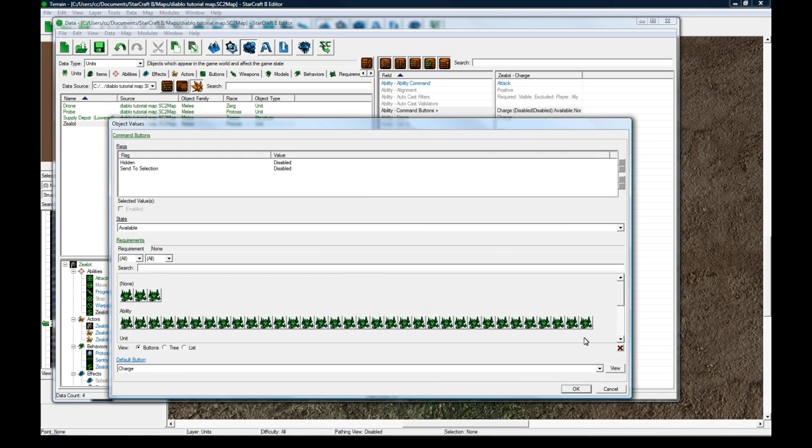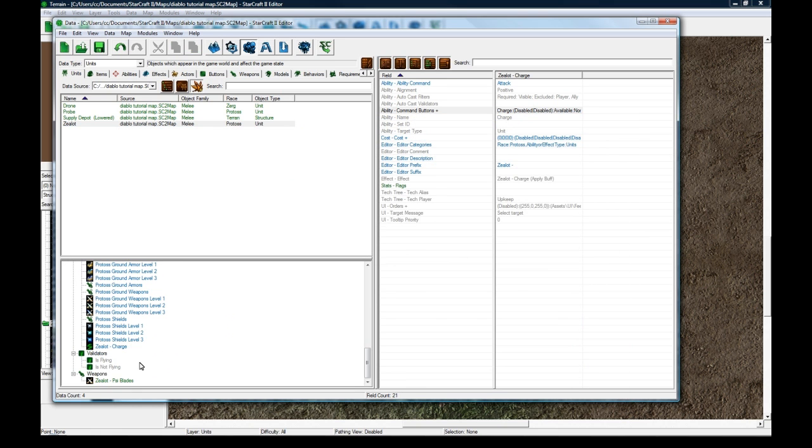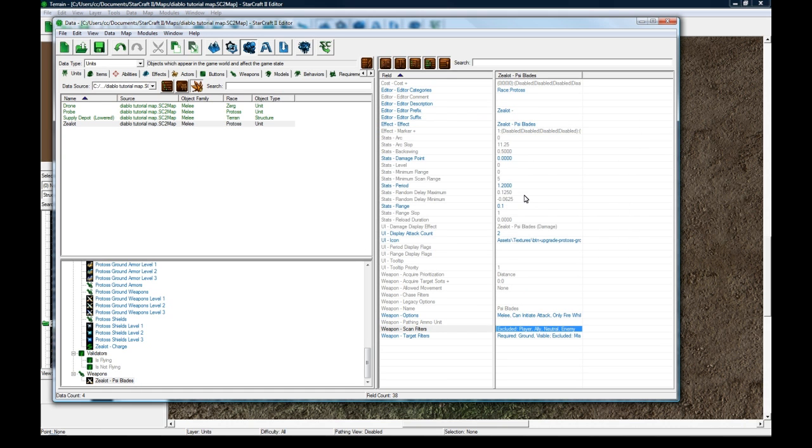In the command buttons you just press the little X here and it gets rid of it. I also changed his weapon scan filters to have nothing checked, so he won't automatically scan and target enemies. If you wanted to make a Diablo map, you'd do that for all your heroes, but leave your enemy units still having scanning because you want enemies to auto-acquire you, but you don't want your guy doing any auto-acquiring.